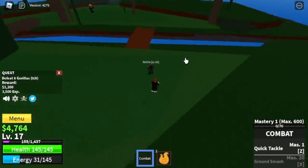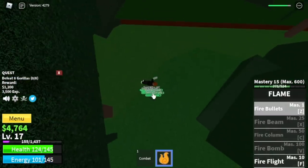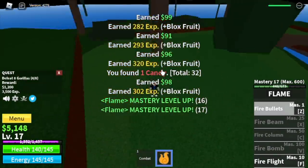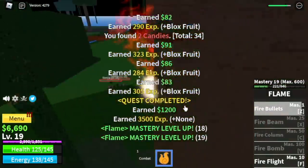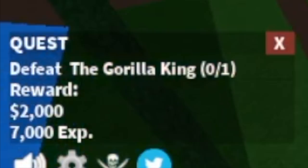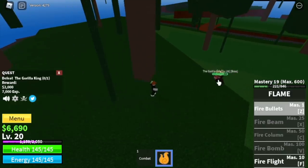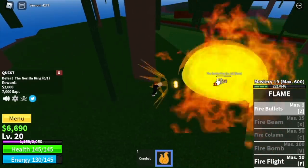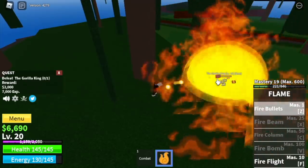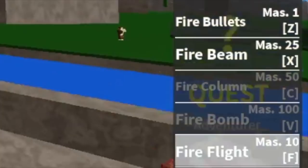Next up, the gorillas. You just need to lure 4, and then use your fire bullets. By this time we've already unlocked the fire flight — I'll show it to you later. With just one gorilla quest you will reach level 20, and that is the requirement to start the gorilla king quest. Use your Z skill; the high ground is your friend — he won't be able to attack you. Wait for it to cool down and defeat it. Our goal is level 30, and before that we'll be unlocking the fire beam and fire flight.